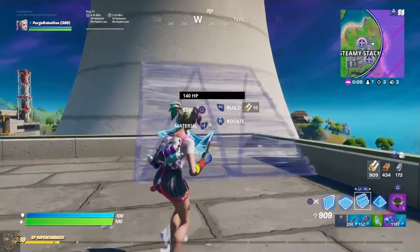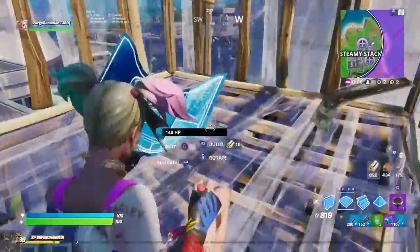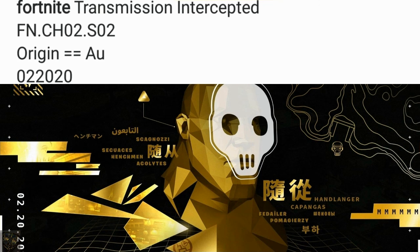Now we're going to actually get into the last teaser image and we have a lot to discuss with this one. This is actually the most recent teaser image that was released on all social medias. The wording is: transmission intercepted FN.CH02.SO2. Origin equals equals AU 022 020. No idea what that last part means — I would assume someone's going to make it out as soon as probably this video gets uploaded. But now let's actually go in depth and talk about what the little images are in it, because there's a lot to actually discuss.